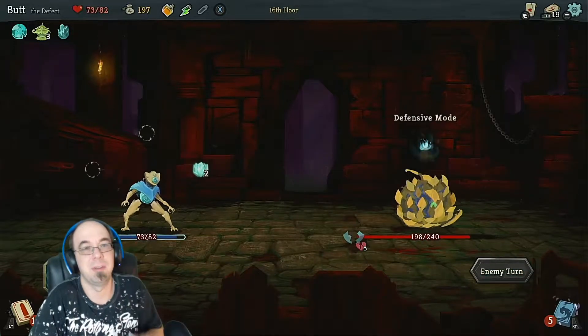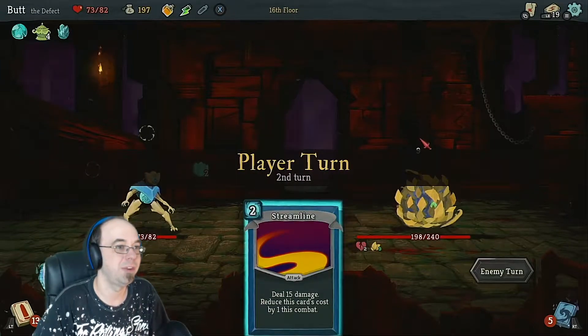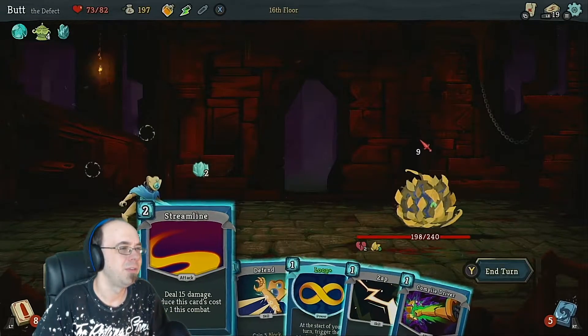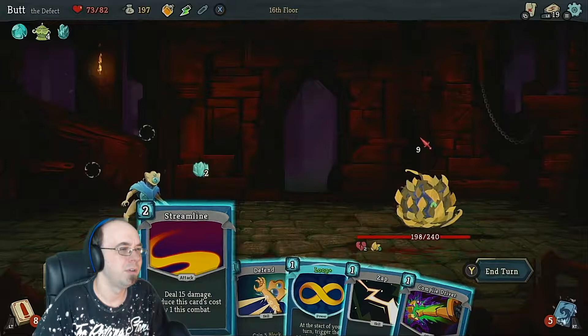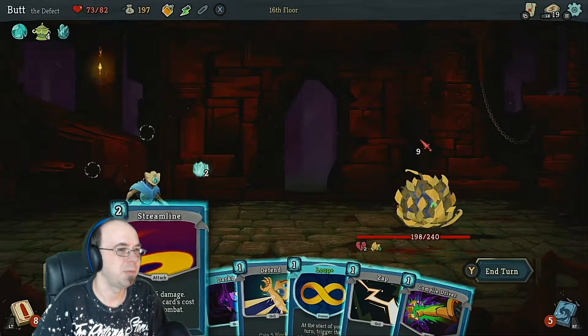When I see a five or a six up there, I have to remember — don't worry about blocking damage, because I'm going to not take pretty much any. Deal 15 damage. Produce this card. 22 damage, that's pretty nice.